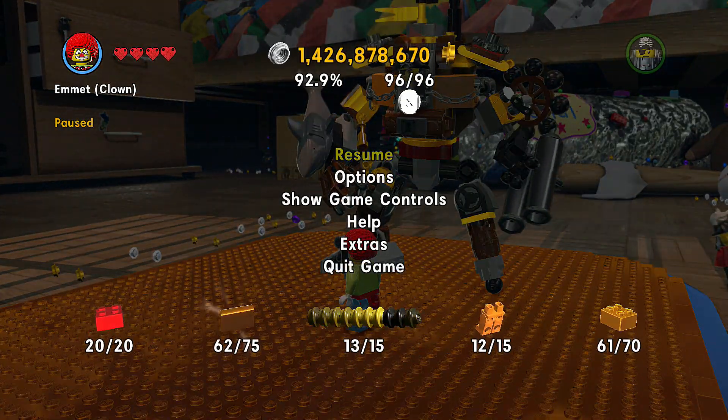Let me show you where we're at — we're at 92.9% completion. 20 out of 20 red bricks, so I finally got the four-times red brick at Flatbush. 62 out of 75 gold manuals, 13 out of 15 specials, 12 out of 15 pans, and 61 out of 70 gold bricks.